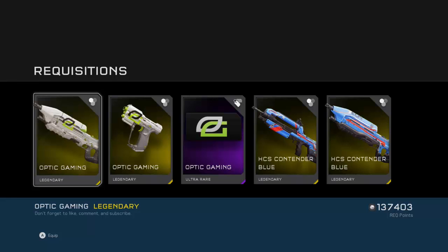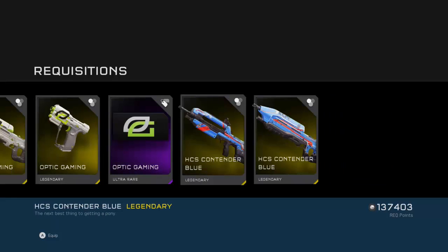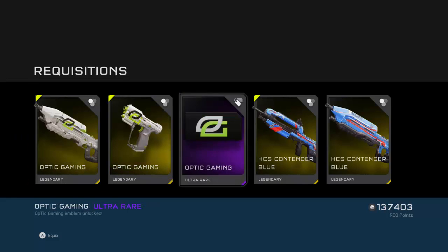Alright, now I got the Optic Gaming assault skin and magnum — these two are newer ones I was expecting. But I did not expect these two to pop up at all. And I finally got a new BR skin — that's pretty awesome. I have the original HCS one but it's white, not blue. Honestly I'm feeling these two. Boom!